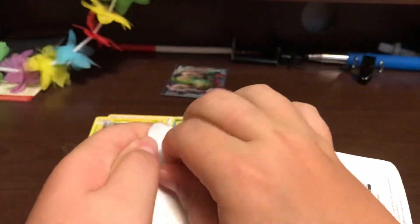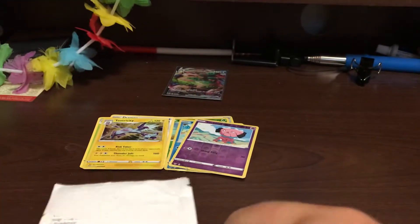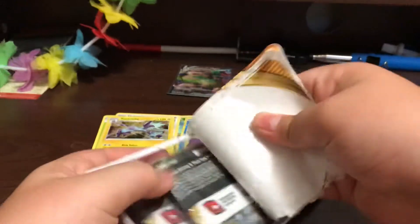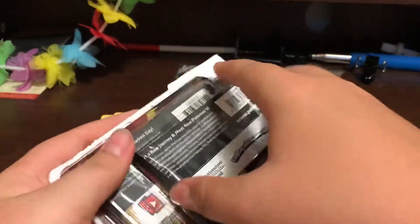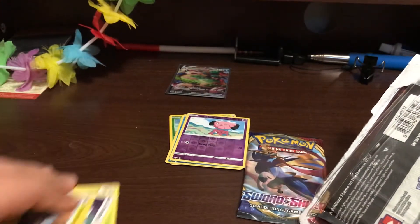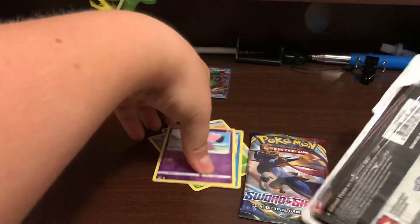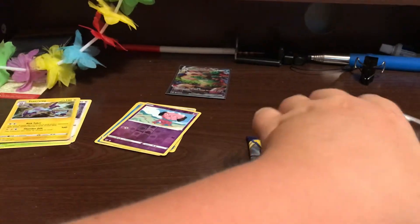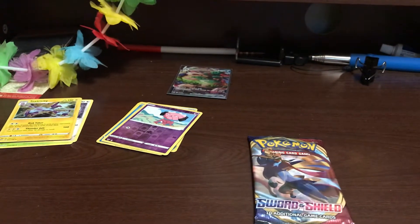I'm going to try to get this open. There's an opening at the bottom — there we go. So we got a Sword and Shield. I feel like I said last time it was Sun and Moon, and I feel kind of dumb for saying that. So we have one Holo Rare and one Ultra Rare. So we're doing pretty good.